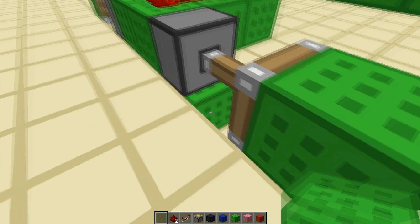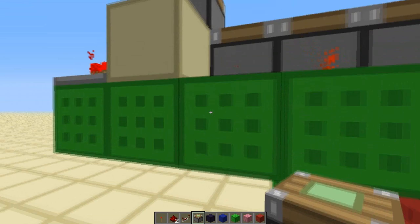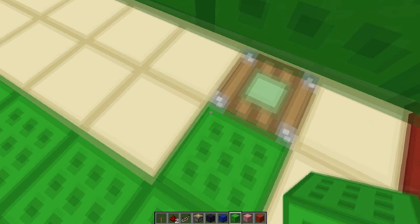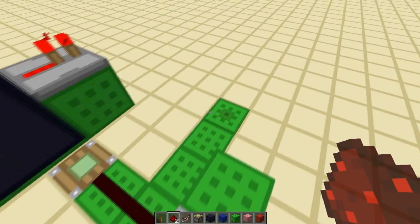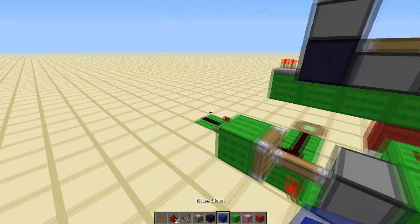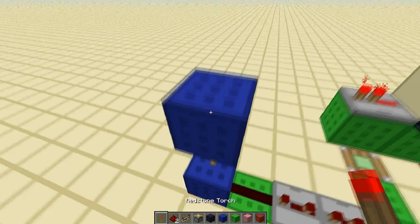Now we're going to fly back to the front and find that sand. Directly under it, one block on the ground, build a sticky piston facing up. Now we're going to go back here and lay the path for the redstone. From this torch here, two redstone out like that and one on the end. Mirror it. Then in between, we're going to have a repeater on two ticks and a repeater on three ticks. Mirror that — two ticks, three ticks. And then this redstone is going to be going into our blue blocks now.